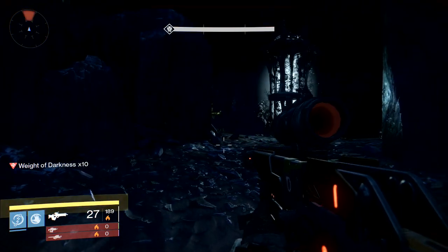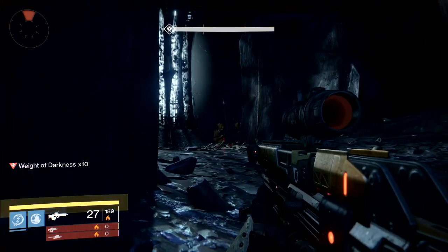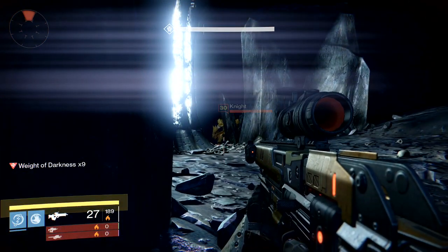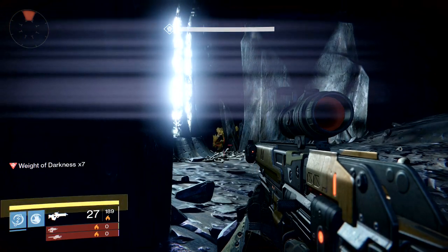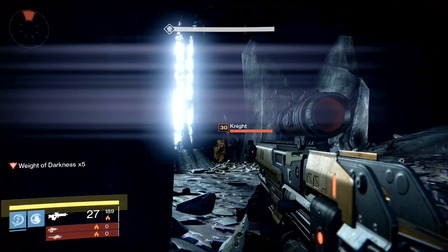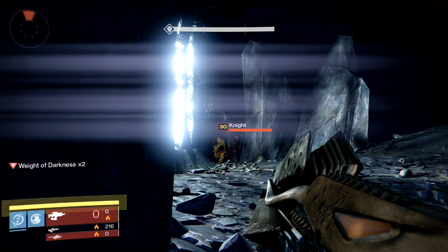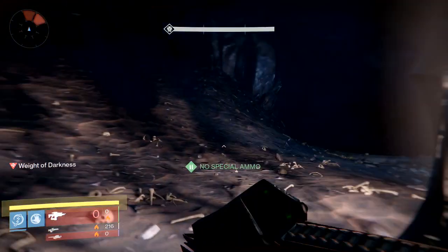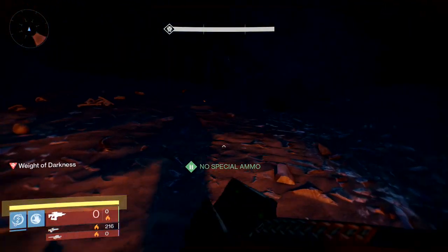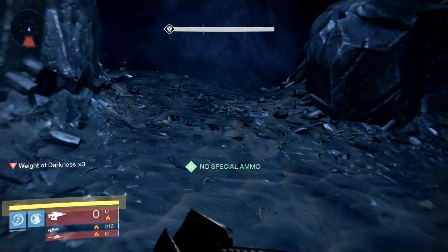The knight's gonna get to this position thinking you're coming that way. Just prone here, stay in this little corner, get your darkness all the way down from 10 to zero. At this spot you're gonna run completely and go to that section. Just follow my steps — literally follow this.